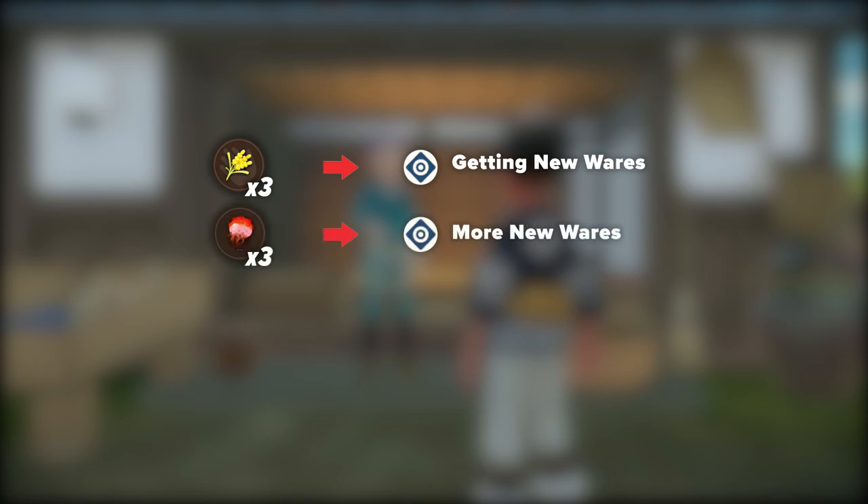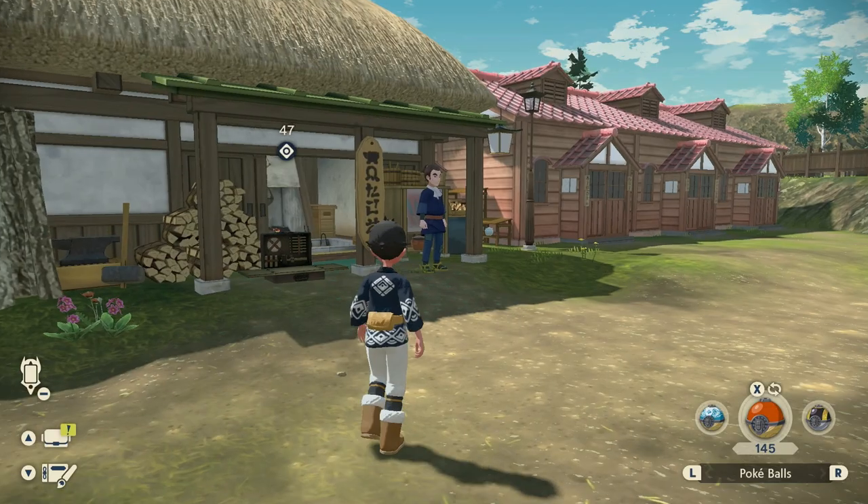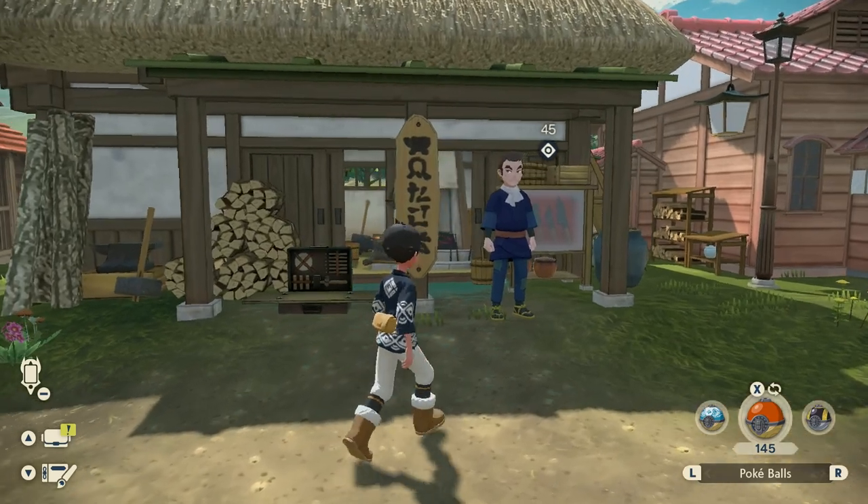First, three stacks of Hartley Grains for 'Getting a Hold of New Wares'. Then three Pop Pods for 'More New Wares'. Then three Crunchy Salt for 'Even More New Wares'. And also three Sand Radish for 'New Wares Yet Again'. Now let's get to where you can find every single one of these items.